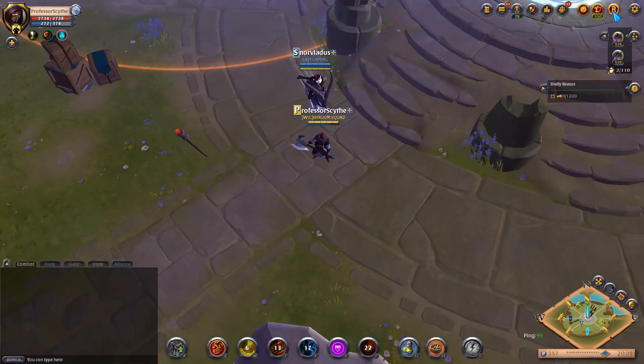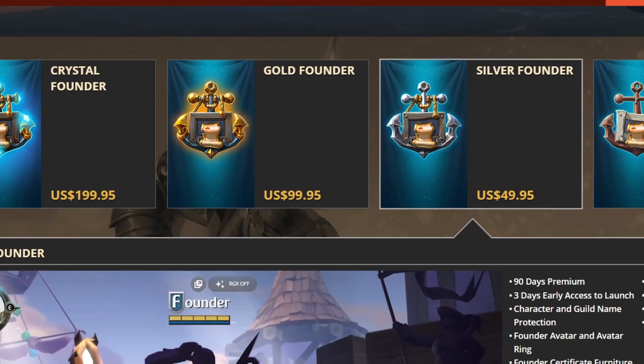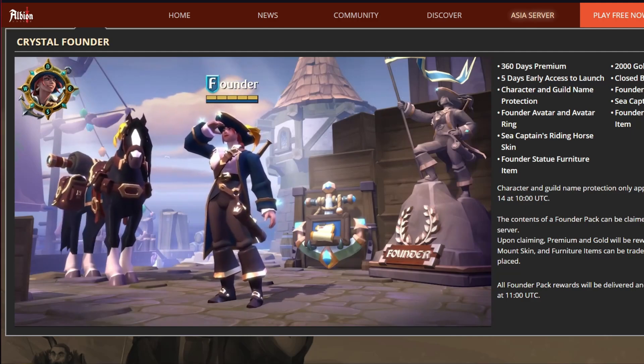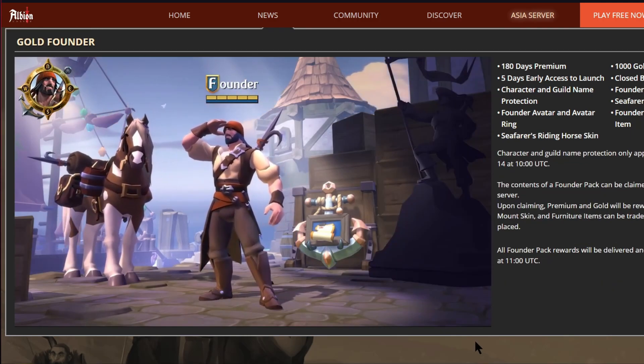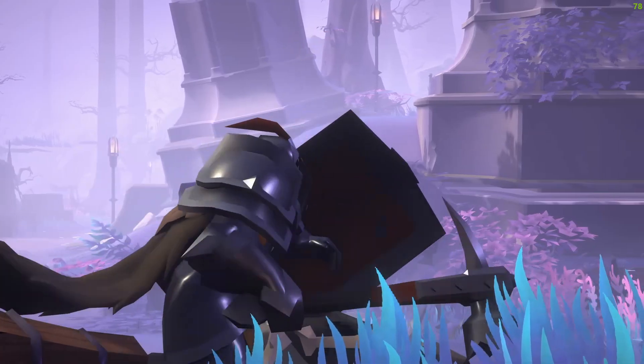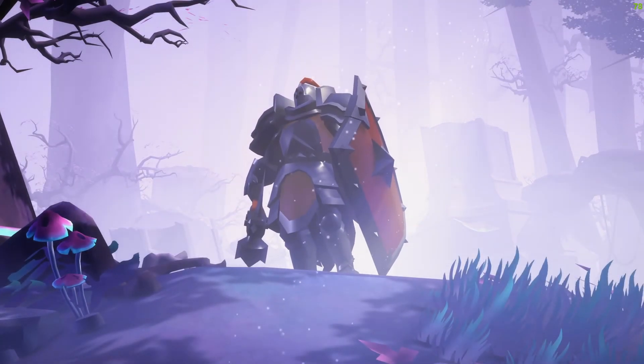The founder pack options can be found in the game, in the Albion Online store, or on Albion Online's official website. There are four different packs that you can collect, and you can buy every single one to get the rewards inside. The different packs have cosmetics, access to premium, gold, and early access for the launch of the Asia server.